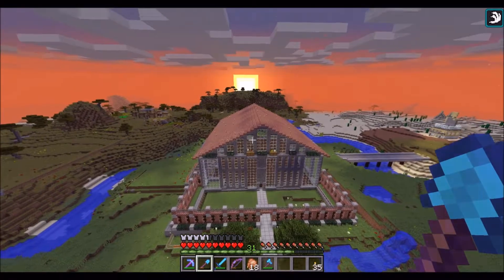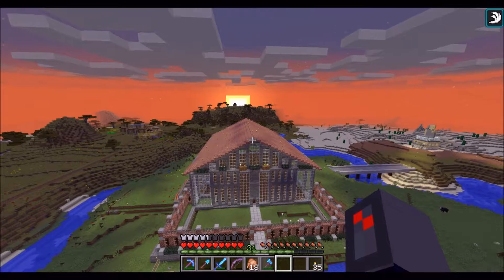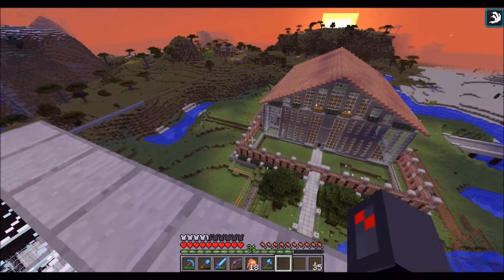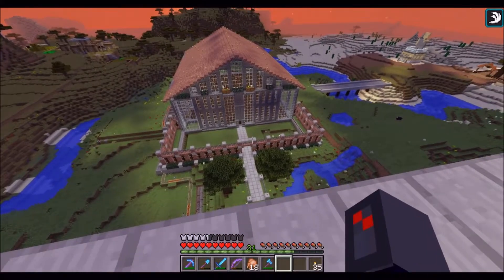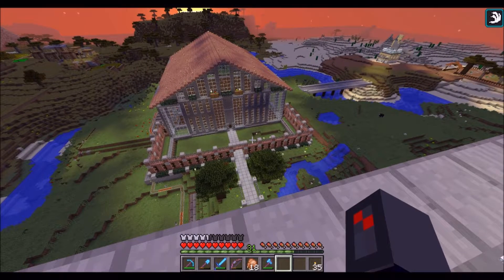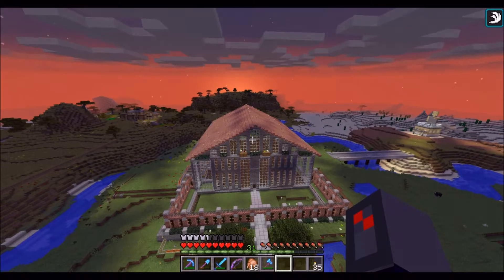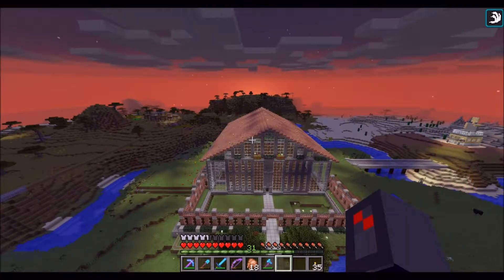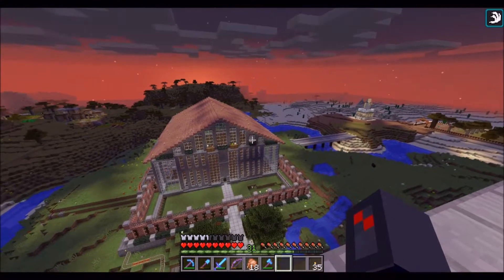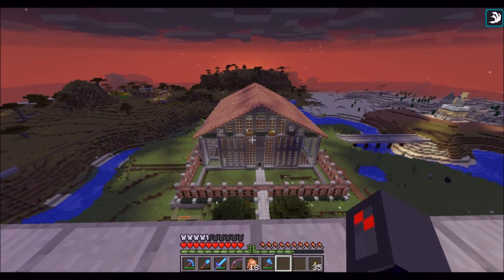I went ahead and did some brick slabs on the top, which I thought matched the courtyard we built in the last episode. I personally quite like bricks in this game. It's just kind of hard to apply them to a decent build without making the whole theme brick. So I thought a brick roof would make it look nice — I think it does. The face of the library still needs a little bit of work.